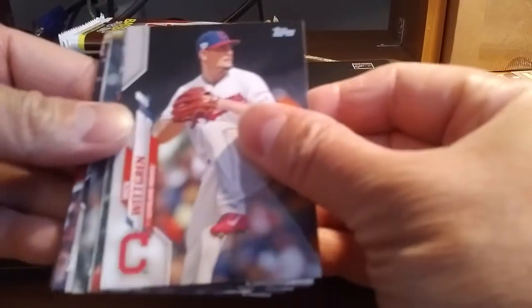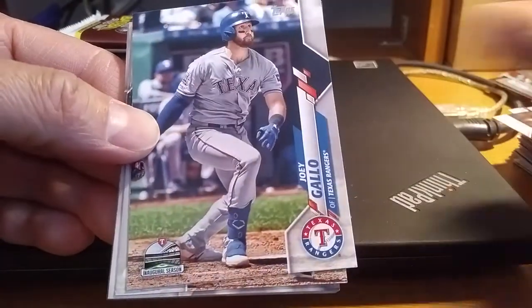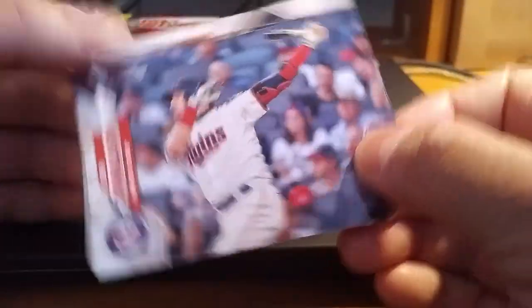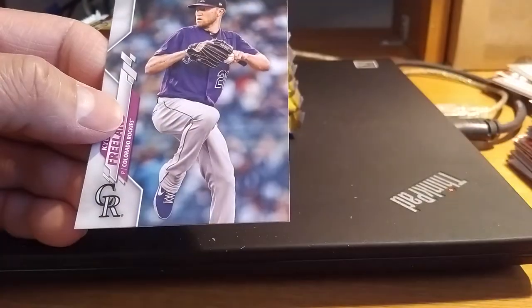Moving on to the next blaster packs. We got Nick Wittgren, Yan Gomes, Josh Reddick, Brandon Workman, Joey Gallo, Tucker Barnhart, Will Smith, Nathan Eovaldi, Josh Donaldson, a Philly Special insert, and Rod Carew Turkey Red. We got a Logan Webb rookie card and Kyle Freeland — wait, didn't I just say Logan Webb earlier? Checking — nope, that was a different card. Okay, moving to the next pack.